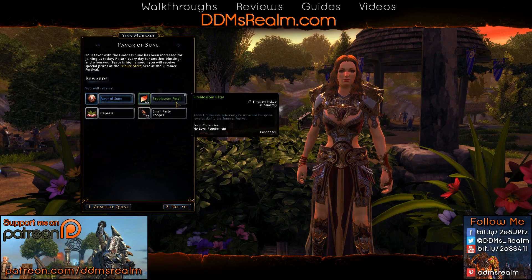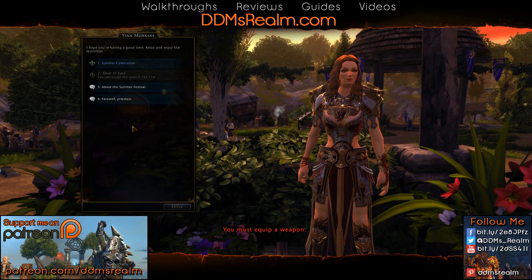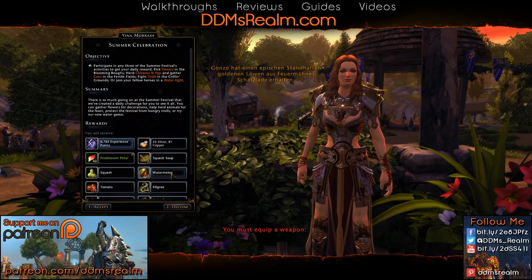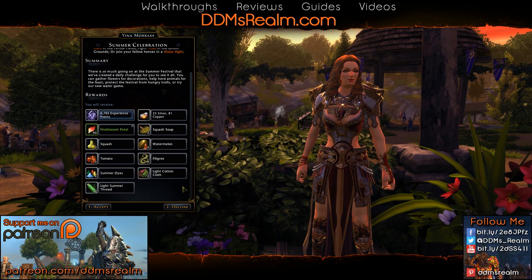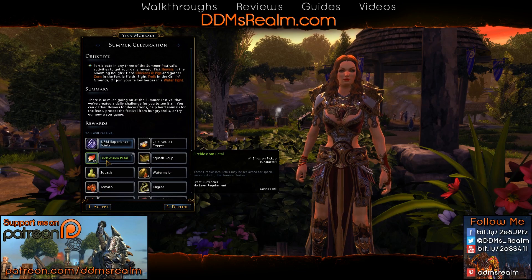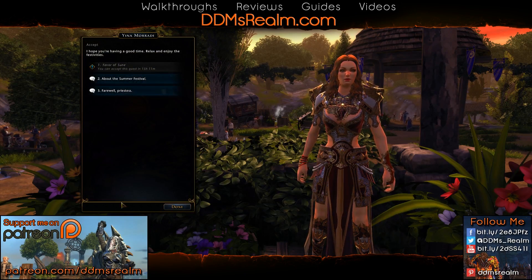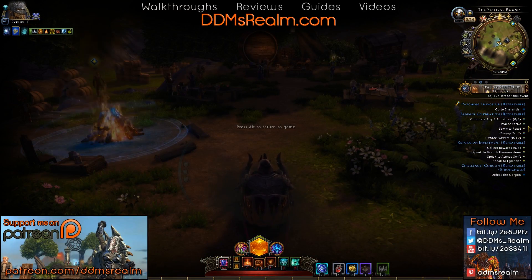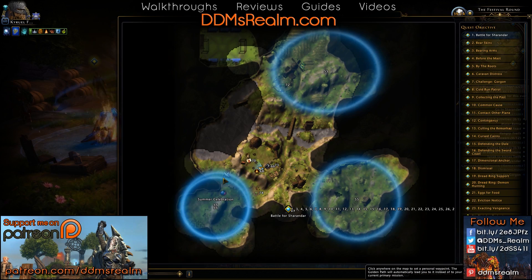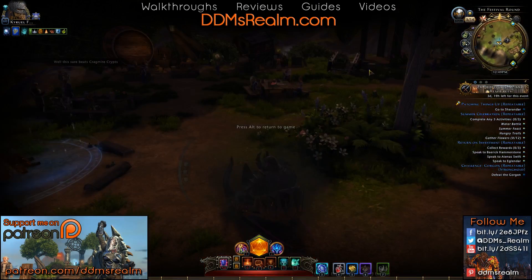You'll see that there are the fire blossom petals, which is one of the main currencies, as well as some party poppers and food. There's a summer celebration daily quest to get our daily rewards — this includes different food, crafting materials, and stuff to work on the special profession tasks available during the summer celebration. Accepting that tells you that you need to go participate in three activities: water battle, summer feast, hungry trolls, or gather flowers. Three of those and you can complete it. Just keep an eye on which activities are happening, and you can check that with your events tab.